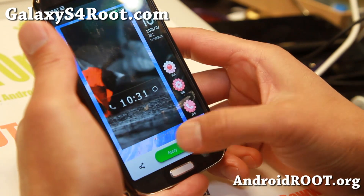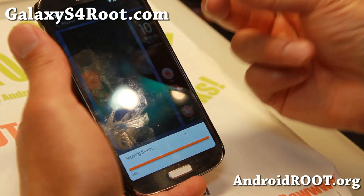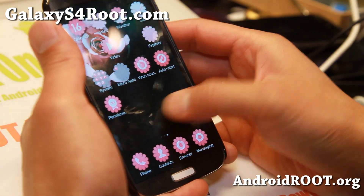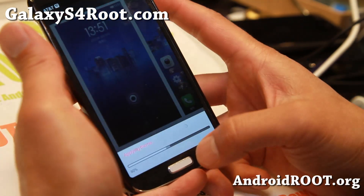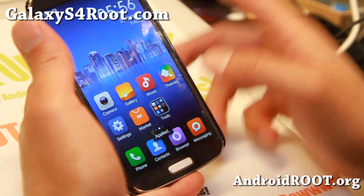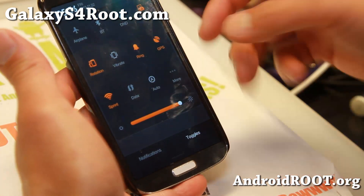There is also a way to apply just parts of a theme — for example, the lock screen from one theme or just the launcher from another theme. You can do all of that. I don't particularly like these themes, so I'm going to go back to the stock theme for now. MyUI also comes with a completely different UI, as you can see here, which might take some getting used to.